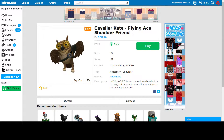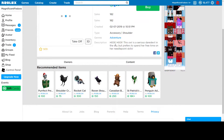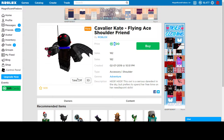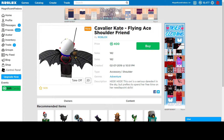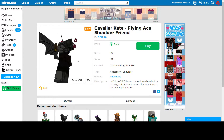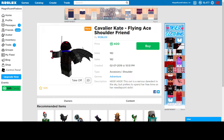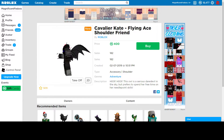Then there's the Cavalier K flying shoulder friend — it's just like a regular owl for 400 Robux. I think that's a little bit too much for a shoulder friend; there are a lot of cheaper ones. It has less than 200 sales, which is not a lot. It's one of those broken things — it's like stuck to your shoulder. If you just want something rare, I think that's good, but I don't think it's ever going to be limited. Steampunk items don't usually go limited.